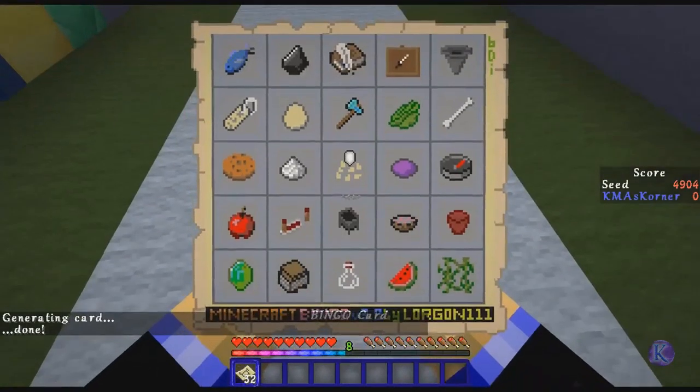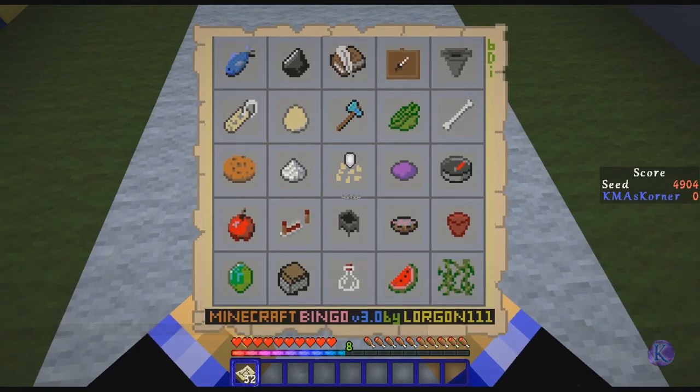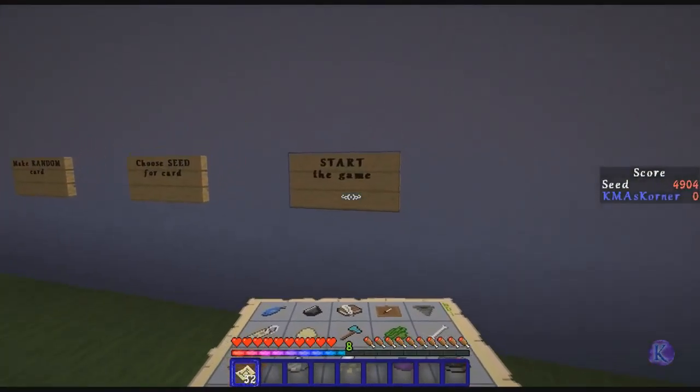Let's take a look. That top row looks pretty easy, that second row looks pretty hard, that third row — I don't really know how to make cookies so I'm gonna skip on that one. The next row looks pretty easy. Apple, yeah. I think that top row is the way to go. I forget what you need in the middle — iron? Oh, you need leather inside an item frame I think. I'm gonna go across that top row: the fish, the flint, and whatever.